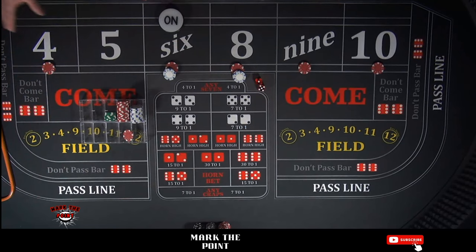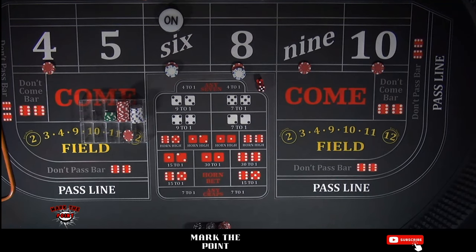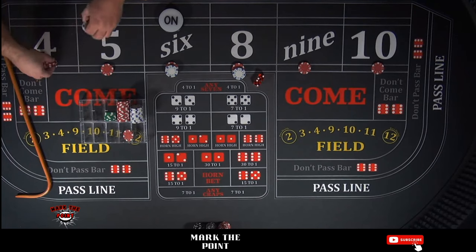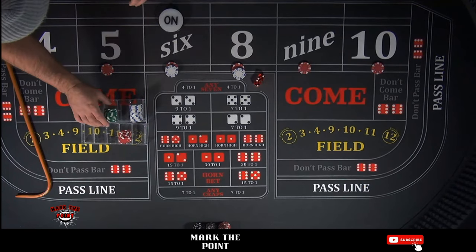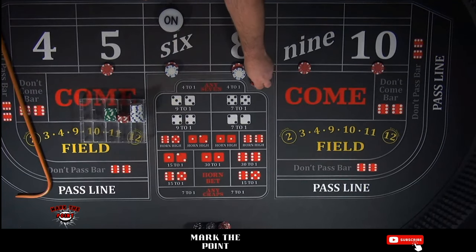Let's go with a six as the point. For the purposes of the video, we're going to roll it out. That's going to be a hard four — a $10 four paying $18. We grab it, pull it down, and bring it back to the rack. I'll consolidate my reds into greens to keep my rack organized. Pull the four back. Let's go and roll again.